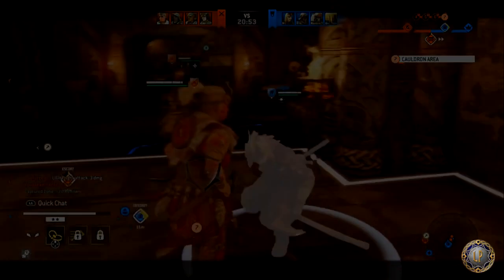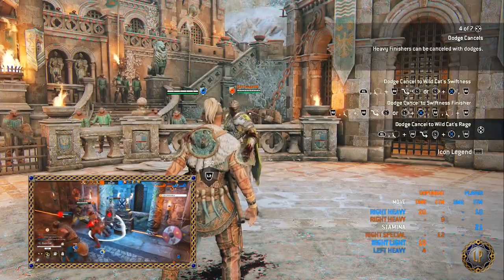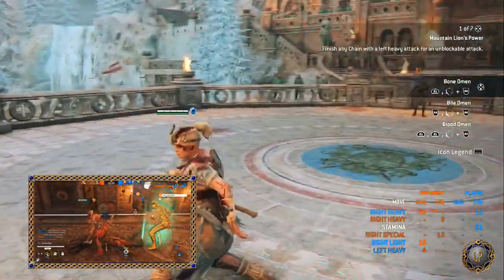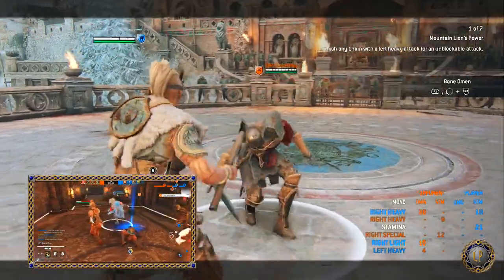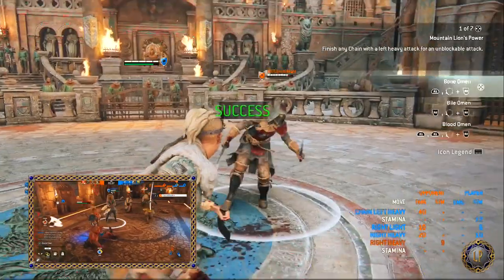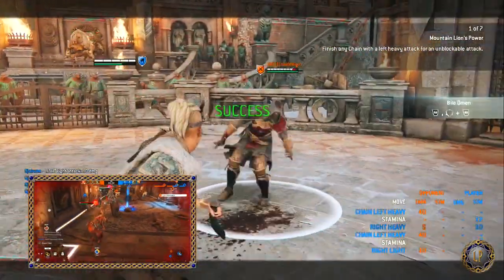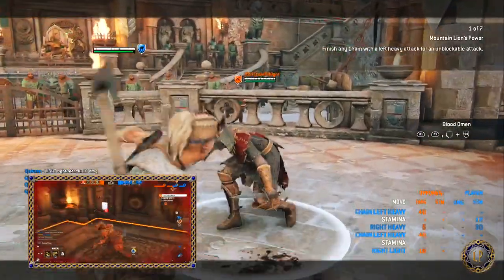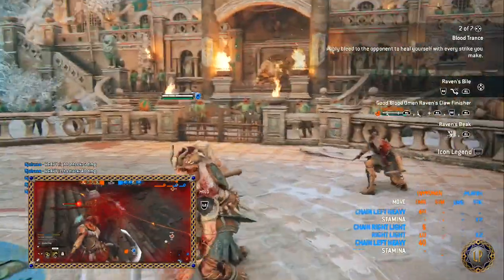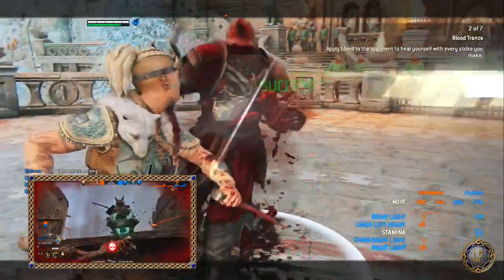Up on screen you'll see that I went into the hero tactics and let the game teach me about the Shaman. You're going to see a lot of the combos and I'll talk about some of them here within the hero specifics — the ins and outs, nitty gritty information about all these combos, Blood Trance, and more.